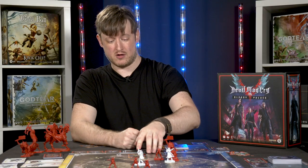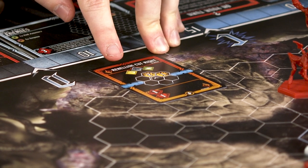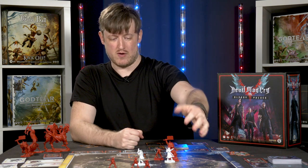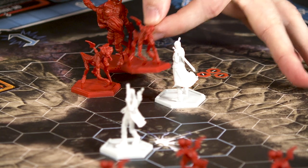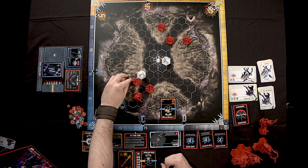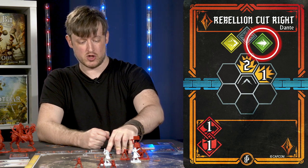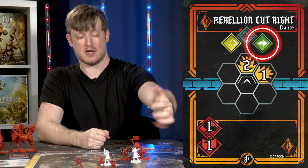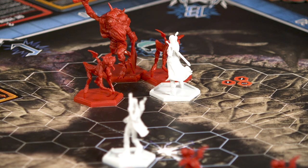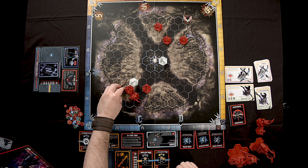There are additional highlighted icons on attack cards. The yellow icon means Dante knocks back any enemies he hits — this isn't optional, it happens regardless, but you can choose the direction. The Impusa can be knocked back to any adjacent hex, which is useful for herding enemies together. The green icon means Dante can follow up an enemy he's hit, stepping into the hex the enemy just vacated.